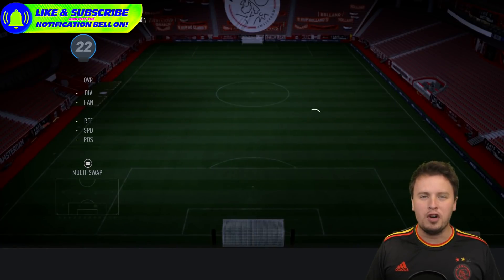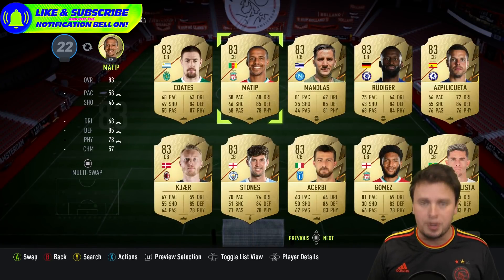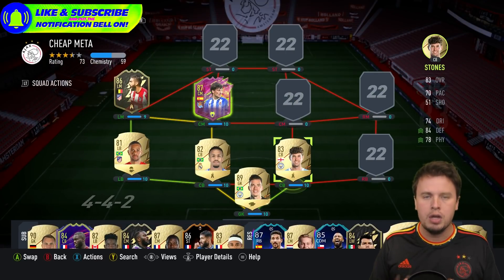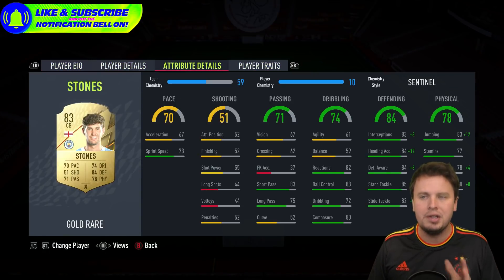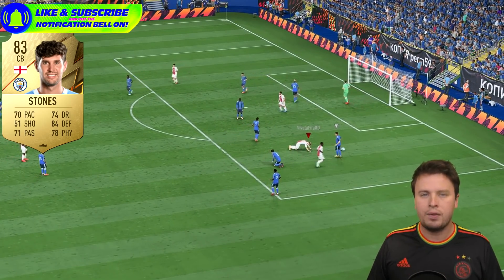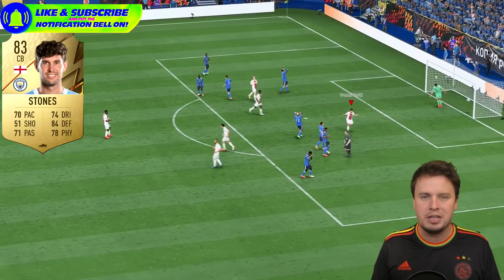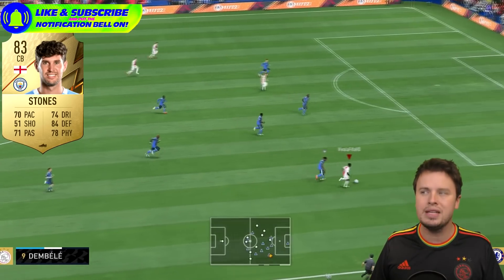On the right central back position I have to go for John Stones to get full chemistry in this squad. Two players here are not the best, and I could recommend switching them off at the start. I wanted to go for Joe Gomez but I couldn't reach full chemistry. So Stones is there — but try Joe Gomez if you don't mind playing with a little less chemistry, because Joe Gomez in my opinion is way better.